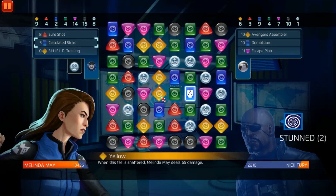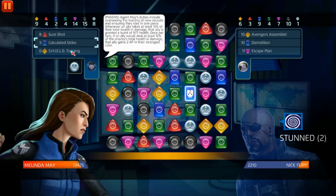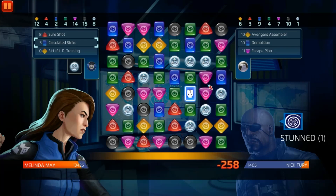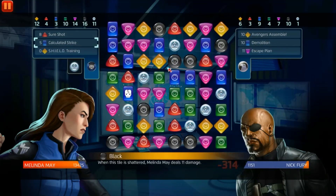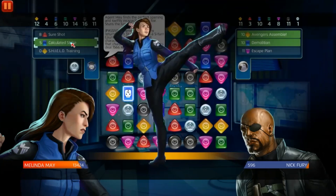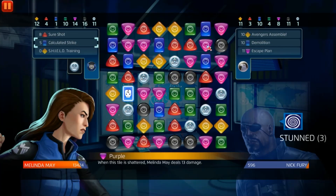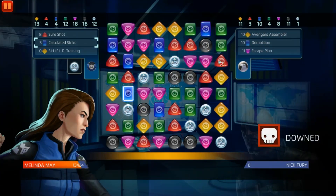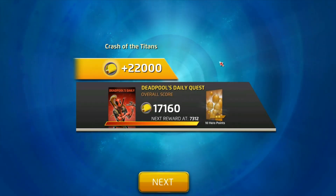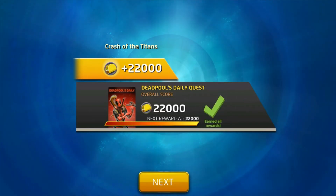Don't use the boost I used — straight up use match damage boost if you can, or just put Shield Training at five. Right now I have her at 5-5-3, and I prefer that build for this matchup just because I want the damage. As you can see earlier I got smacked up. With my match five, now he has enough for Demolition — we're gonna stun. We have to down him — and yes, GGs! That was crazy. I hope you guys enjoyed it — that was Crash of the Titans #131, Melinda May four-star versus Nick Fury. Catch you guys in the next one, peace!